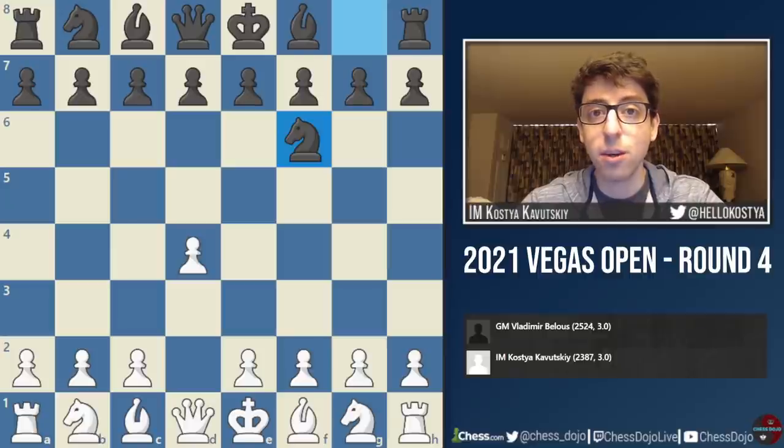Hey, what's up folks? So in this video, I'll be covering round four of my 2021 Vegas Open. In this game, I was paired against Grandmaster Vladimir Belouz, who is a really strong player. We've played a couple times before, and it's funny — I've had White every single game we've played. He's beaten me twice, and we made one draw in a crazy game.